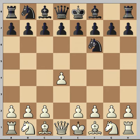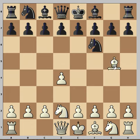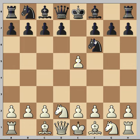d4, Nf6, and now Nd2. This is not the best move because the bishop is blocked here. So black plays e5, challenging white immediately in the center. Pawn takes pawn, and we have Ng4. This resembles a Budapest gambit, but this is not a Budapest gambit. The best move would be Nf3 instead.